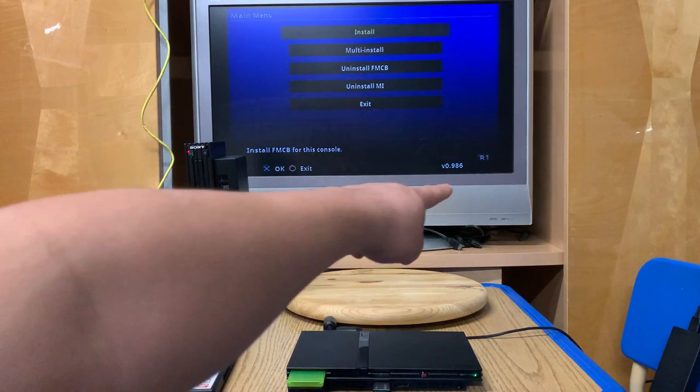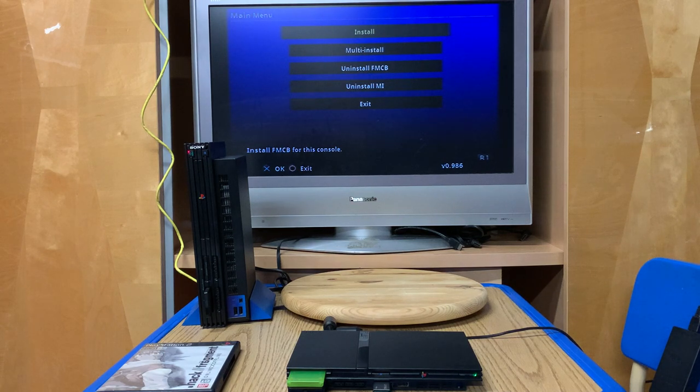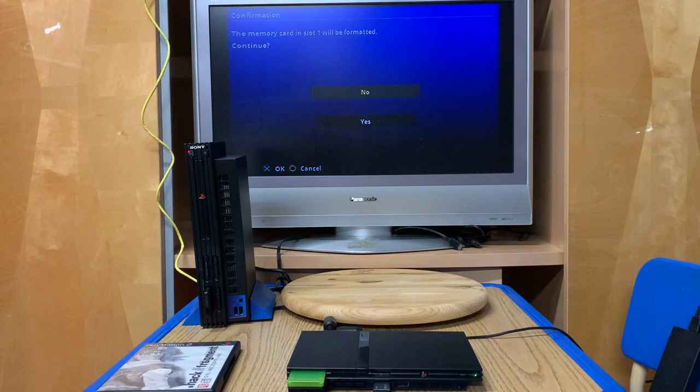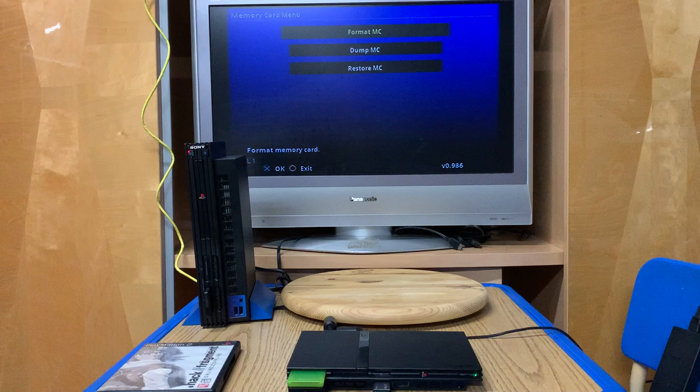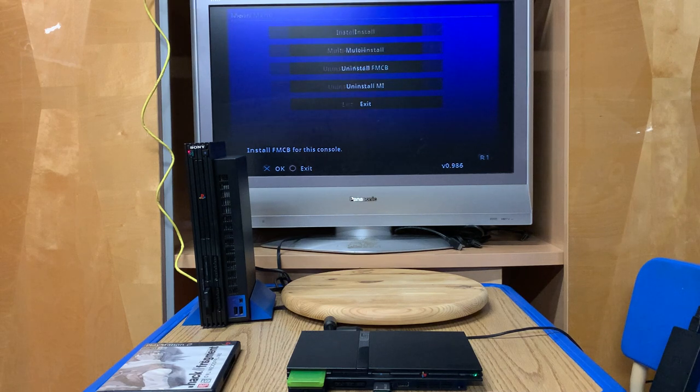We have this main menu. Using R1 we can navigate across different menus. Let's do 'Install Free McBoot for this console.' If I hit R1 we get 'Install Free McBoot for PlayStation 1,' and we have format memory card, dump memory card, or restore memory card. Just to play it safe, we're going to format the memory card one more time. Note that instead of circle being OK, it's X for OK here. We confirm, and now the memory card is formatted clean.